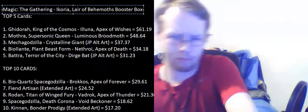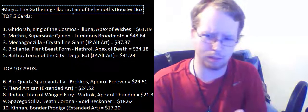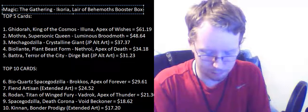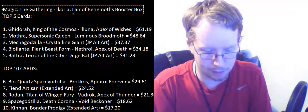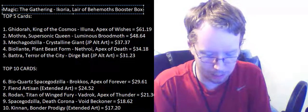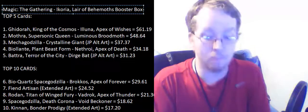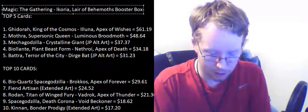I feel like we're going relatively slow for this being 20 minutes, so we're just going to kind of blow through this a little bit. Migration Paths, Sanctuary Smasher, Stormworld Capridor again, Slitherwisp — Elemental Nightmare — interesting. And a foil Mythos of Nethroi.